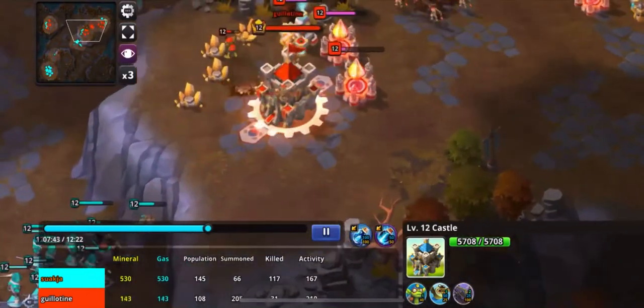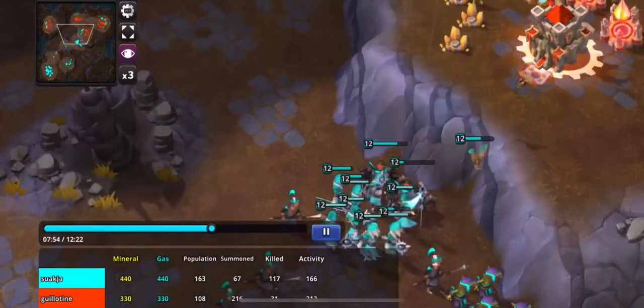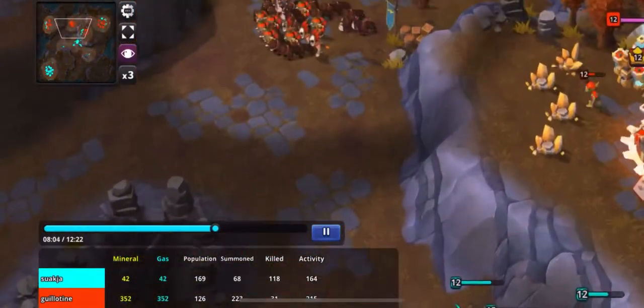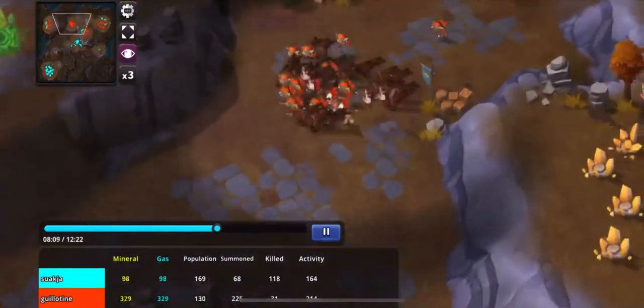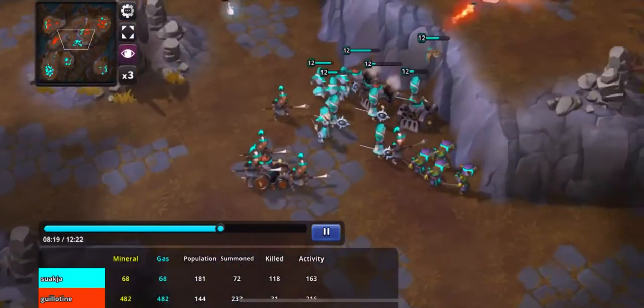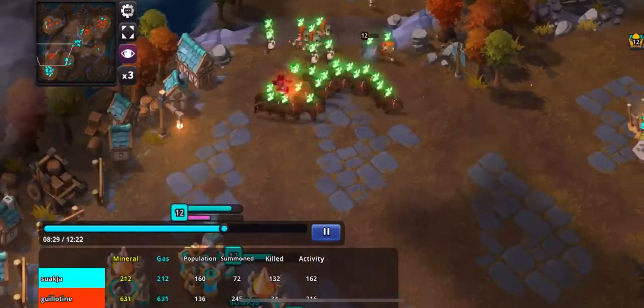Basically it feels like hail mary time — the only way I can get a win is if I create another economic disadvantage for my opponent. The plan is to sneak my troops out of my base into the left side of the map, then run through and kill all of Suakja's workers.